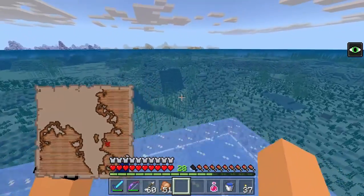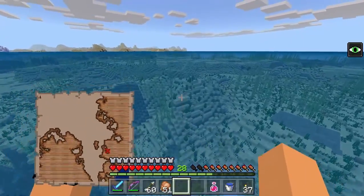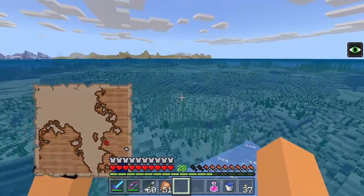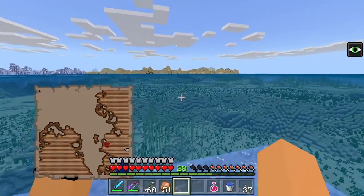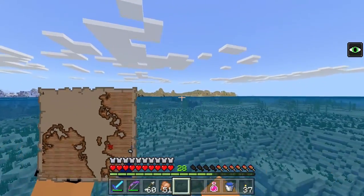Iceberg biomes are very cool looking. I know they were added very recently, but they're already one of my favorite biomes — snow biomes were always one of my favorites. Oh, an iceberg next to the desert — that makes a lot of sense.